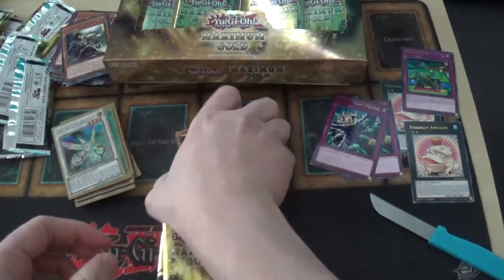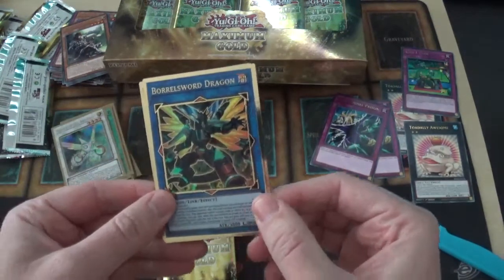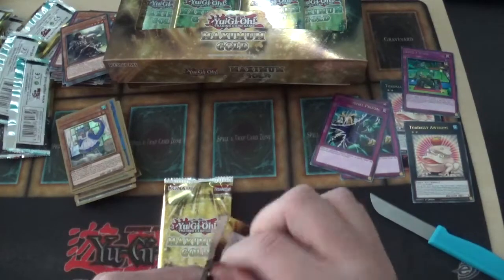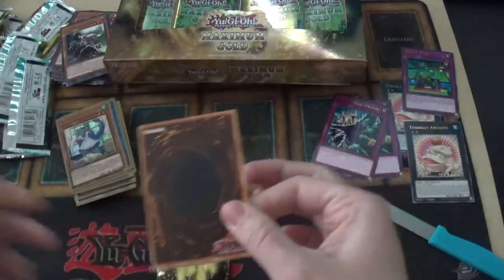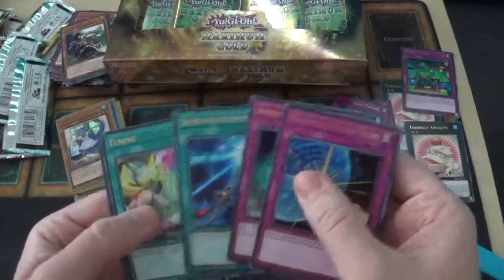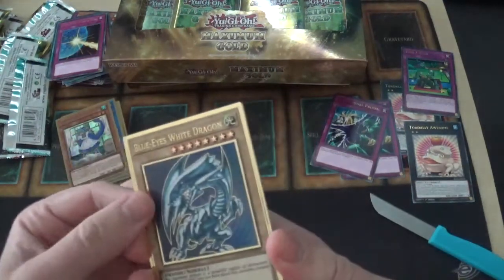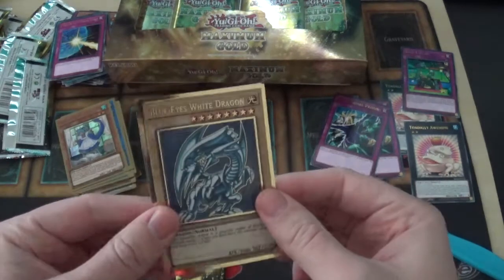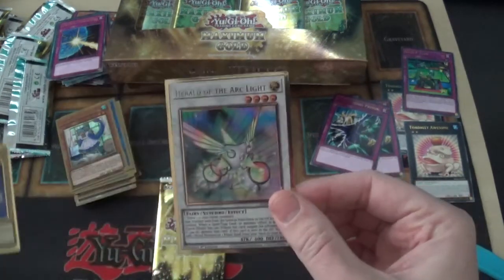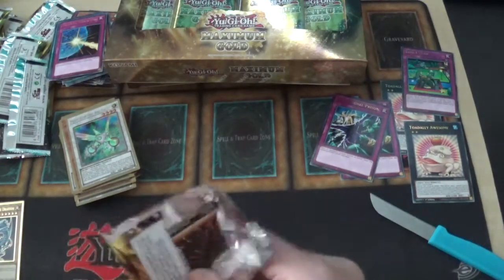Harpie's Feather Duster was kind of a given reprint for this set. I was kind of hoping for Lightning Storm as well since it's a really nice-looking card and the price has gone down, but I understand — they probably want to save it for the tins next year. We also have Borrelsworn Dragon alternate art — really nice — and Laundry Dragon Maid.